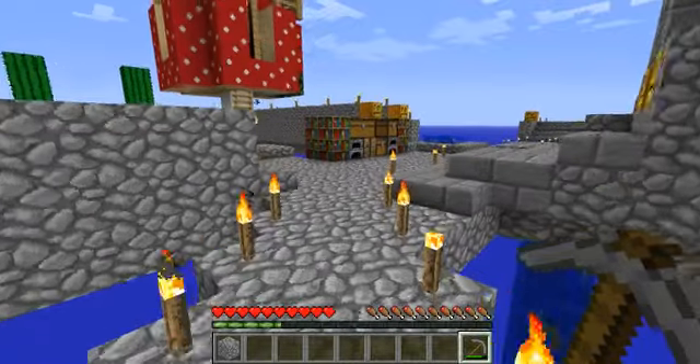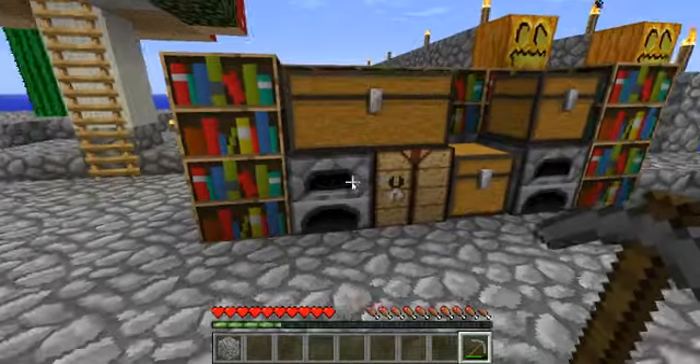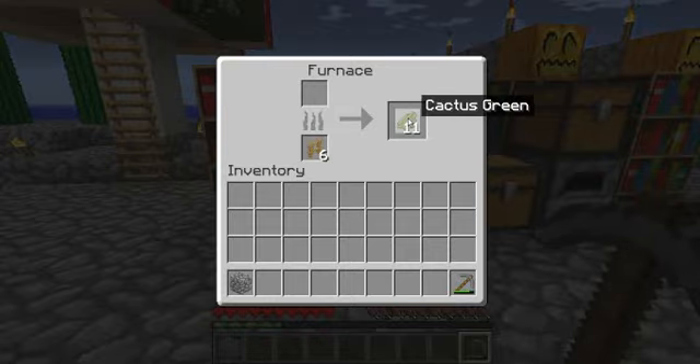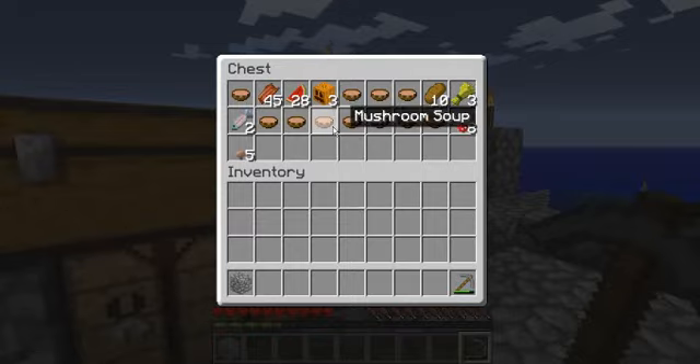10 cactus green dye — there's where my cactus are growing and the dye is still right there. 10 mushroom stew — I've eaten more than 10, that's the main thing I've been eating, but I've got 10 in there.